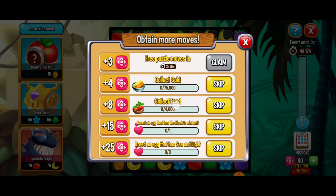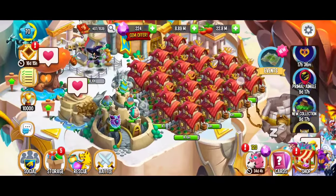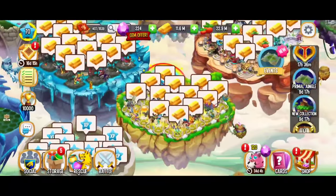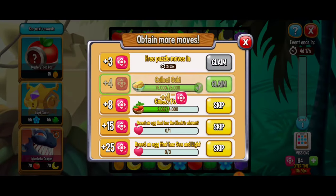For the next mission to get eight puzzle moves, we have to collect food. Unfortunately our food isn't ready for another hour and 10 minutes. We did collect a little bit of gold and food that our dragons had been working on. For the eight puzzle moves the three rotating missions are: collect food, win league battles, and win battles in arenas.